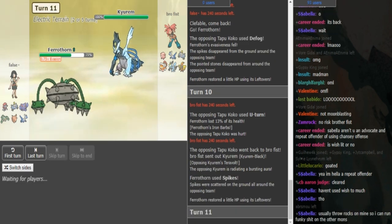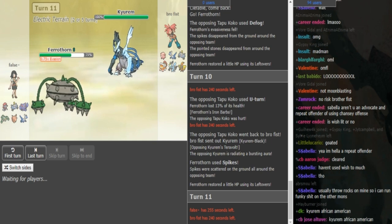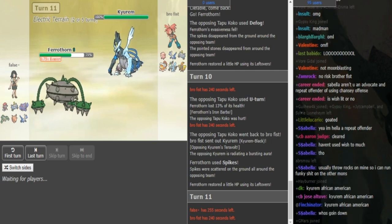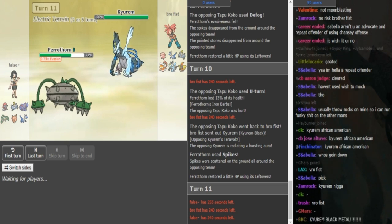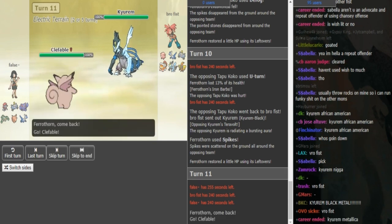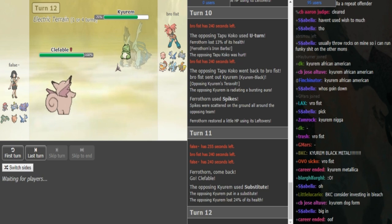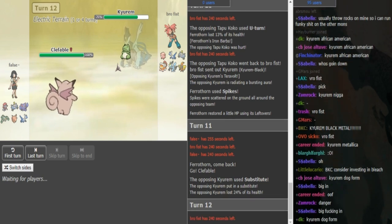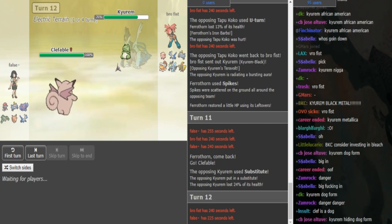This Kyurem could be a few things - it's obviously Z-move. It's obviously Ice Beam, Fusion Bolt, Freeze Shock. The last move is what I'm trying to figure out - could be Roost, could be Sub. It's probably not HP Fire because he has a Magnezone, and it's also probably not Earth Power - it's probably either Roost or Sub. False probably wants to switch out into either Clef, Magnezone, or Weavile. Brofist chose Sub, so he doesn't have Roost. Makes some sense because he has Wish on the Chansey so he can keep the Kyurem healthy with that. So if Sub-Zero Slammer doesn't KO, False can stay in here and go for Softboiled because if Brofist uses the Z-move then the Clef walls this forever.